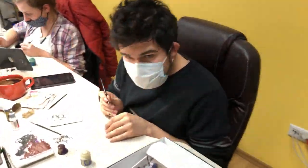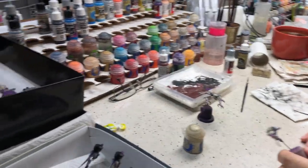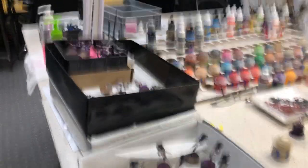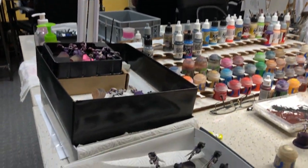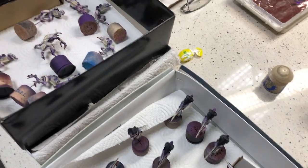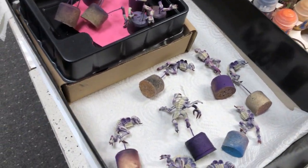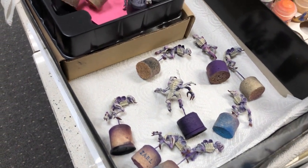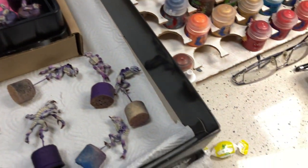Hello! What are you doing here? I'm working on Tyranids — it's level 4. I finished the body and now I'm doing the back carapace on the back and head. The rest is just highlights on everything and then it will be done.